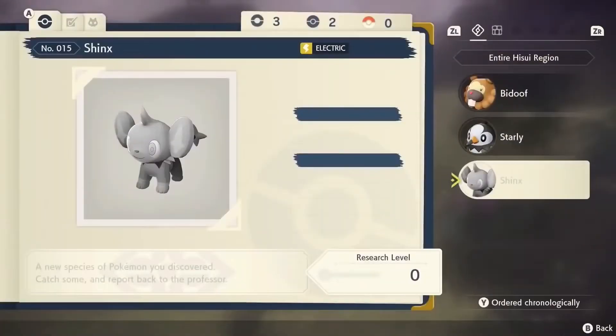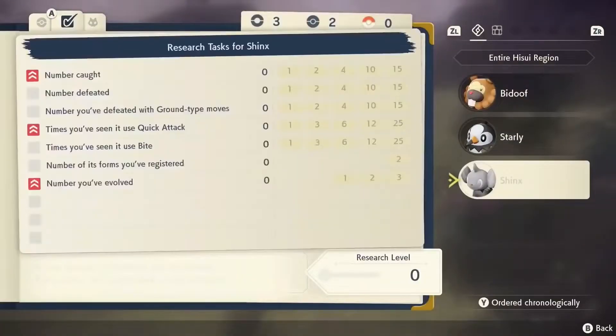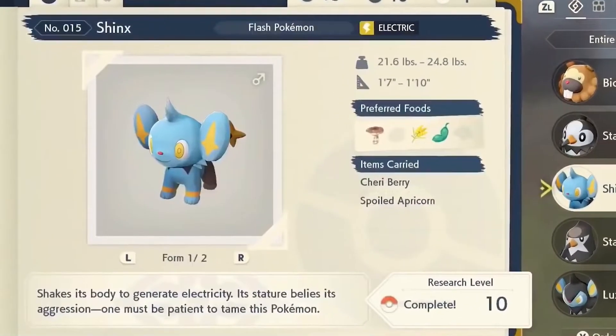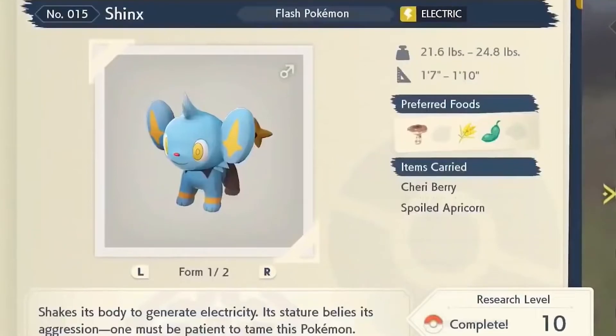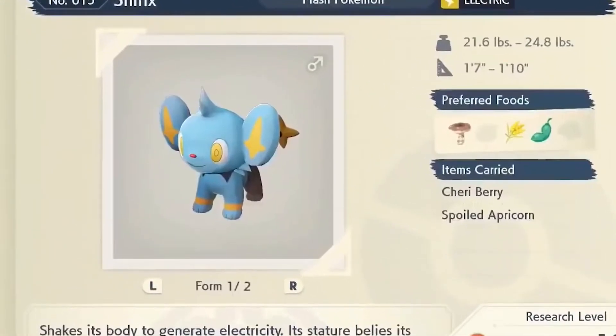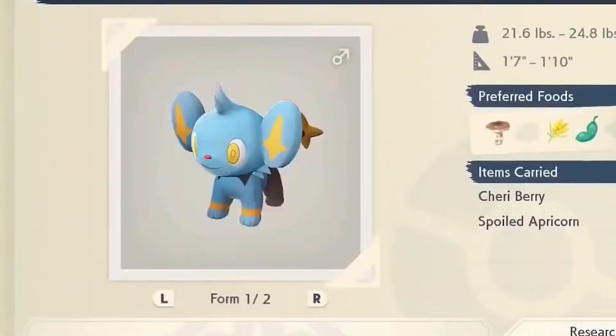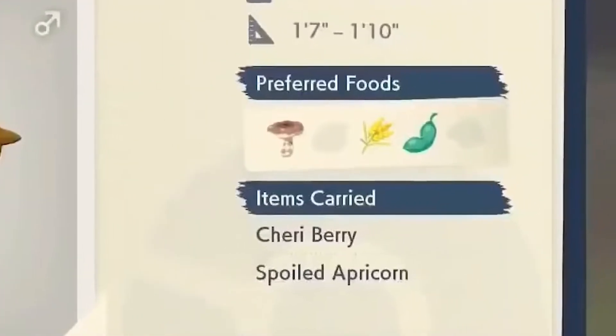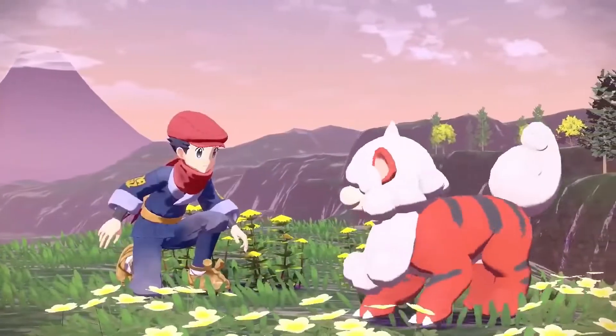Now we come to the Pokémon entry for Shinx, where some previously unknown things were revealed. We can see that this Shinx is listed as one of two forms, which could be a teaser for a Hisuian form, though it could also just be the shiny form or the other gender. Also very interesting is the section showing the preferred food, which I think could be connected with bonding and interactions with Pokémon.